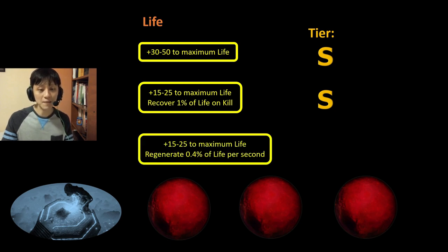Lastly for life, we have the same amount of maximum life but instead of 1% life on kill, you get Regenerate 0.4% life per second. This node is slightly better for bossing, but overall regenerate percent life is lackluster compared to percent life on kill. So I rank this A to S tier depending on whether you get a 15 or 25 maximum life roll.